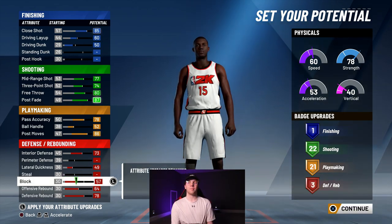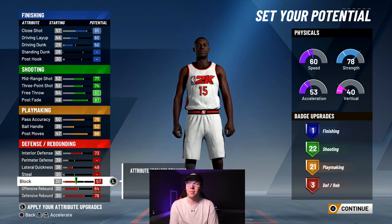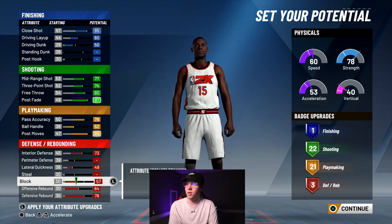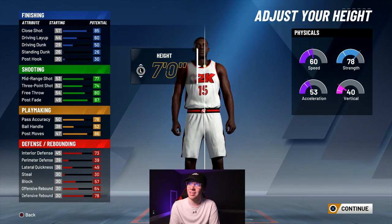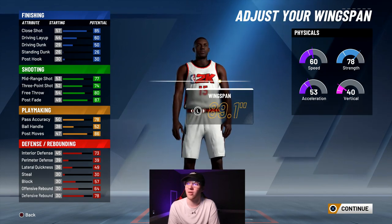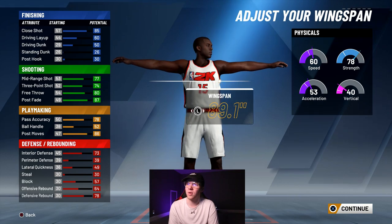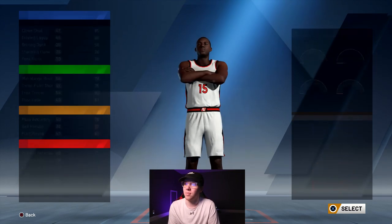We're going to get three defensive badges — not too bad. Jokic isn't the best defender by any means, but when it comes to versatility and actually being able to use this build in the park, this is something you want to make sure you're doing. His player feels definitely burly — he is seven feet tall, around 249-250 pounds, so we'll max that out. Going down two on your wingspan you're getting a better three-pointer and better post moves, so that's what I'd recommend.